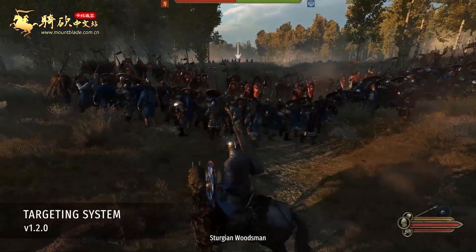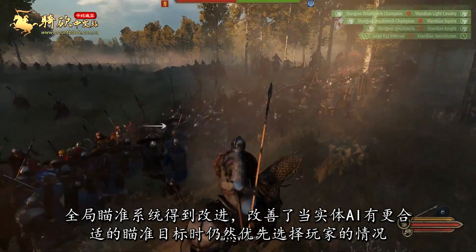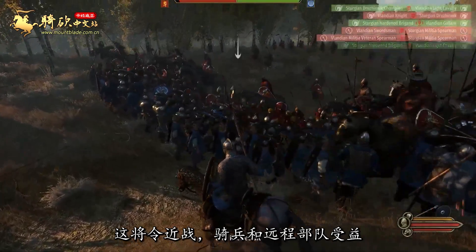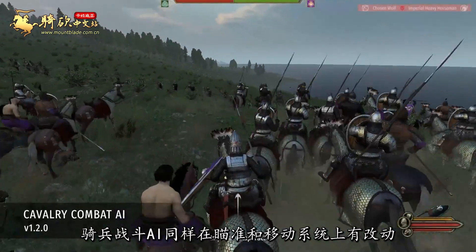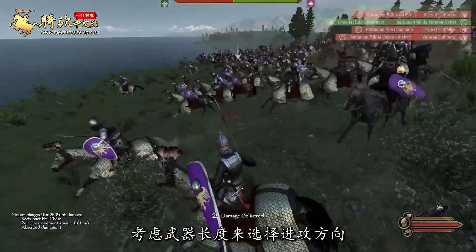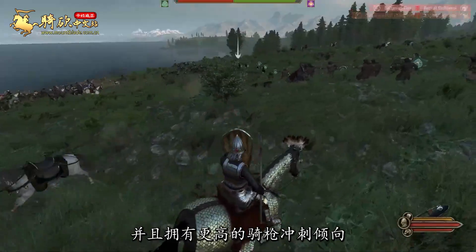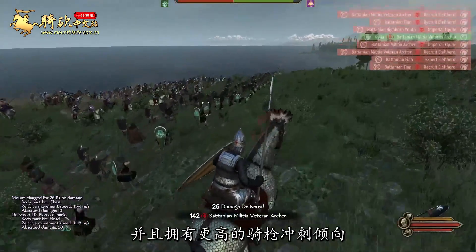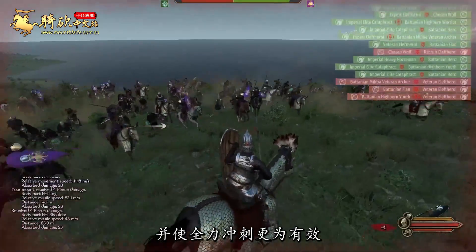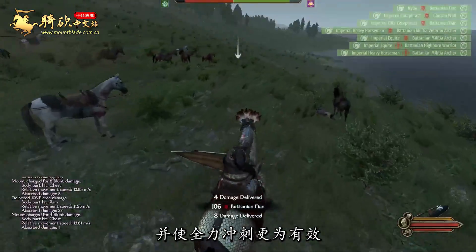The overall targeting system was refined to improve situations where agents would prioritize the player despite having better targets. This benefits melee, mounted, and ranged troops. Cavalry AI likewise saw changes to its aiming and movement systems. Mounted troops now try to attack the body part that deals the most damage, consider their weapon reach to pick an attack direction, and have a greater tendency to couch lances. All of these result in increased accuracy against stationary targets, reduced movement quirkiness, and better effectiveness during a full charge.